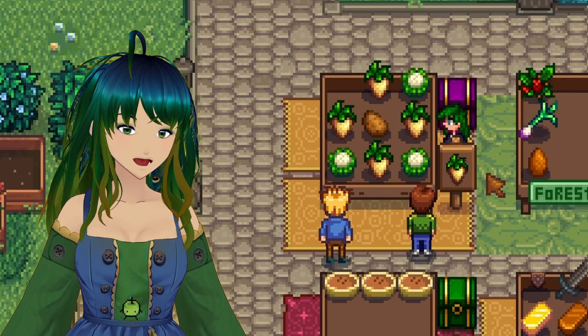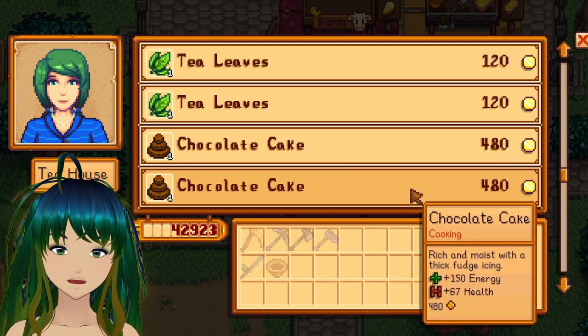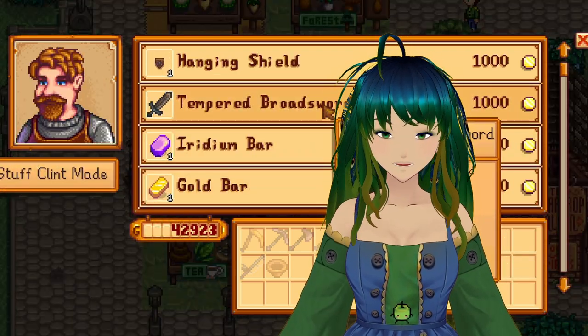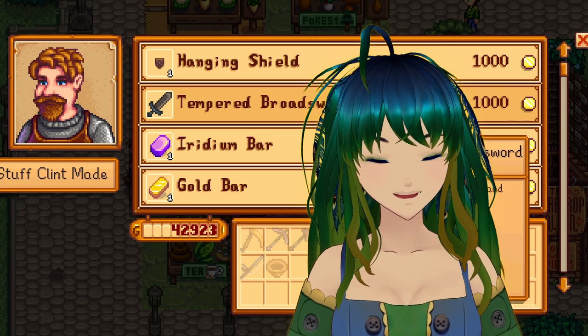The townspeople will stop by the booth to browse, buy, and chat. You can also buy from other villagers' shops, where prices range from being a great deal to sales you just want to nope right out of. The shops will be different each week, so if you see something you like, buy it then or you may not see it next week.